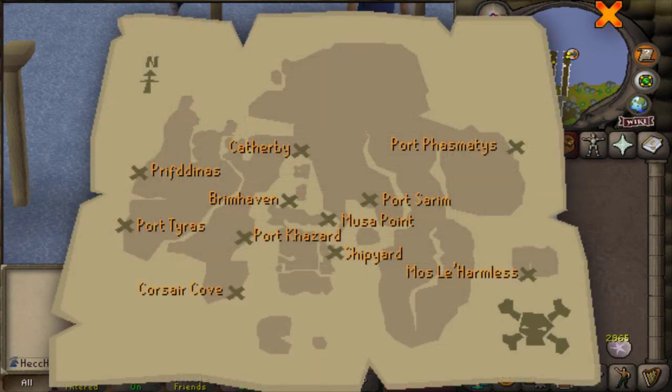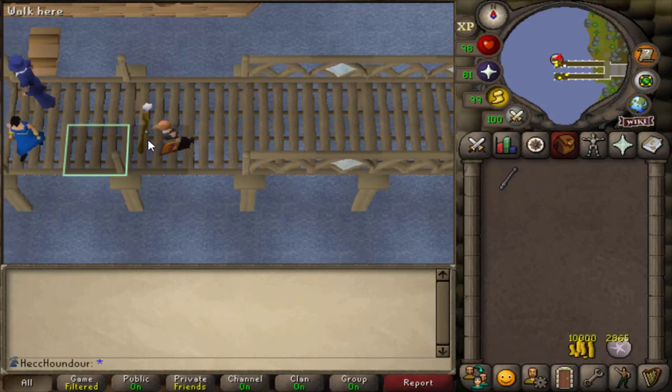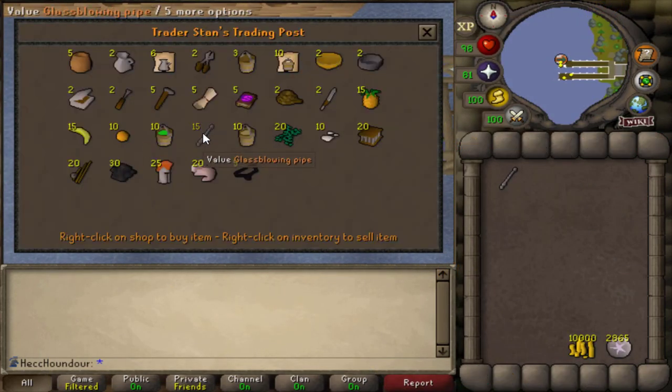For this method, you can be at any charter ship in the game. Just find one that has full stock, or hop worlds until you find a world that has full stock. I wouldn't recommend Port Phasmatis, Catherby, Port Kazard, or Corsair Cove, because those are frequently used by lower level Iron Man doing the first method. You are able to buy seaweed instead of soda ash, but either one works.